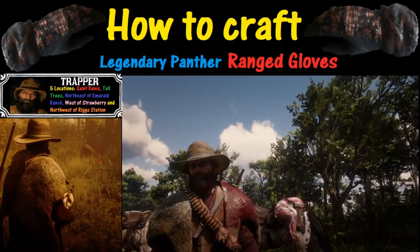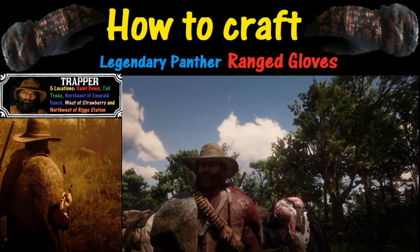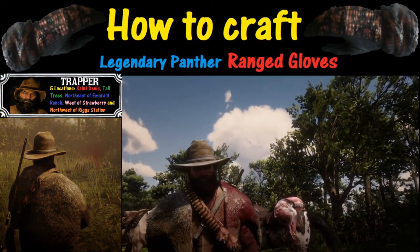On the left is a slow motion replay of the shooting. You can see how fast that thing came at us. Fortunately, we had the repeating shotgun and were able to get the job done. And we got the panther — it made the coat a little bit red, but that's OK. What we're going to do is take this thing to a trapper. There are five different spots you can take it to.